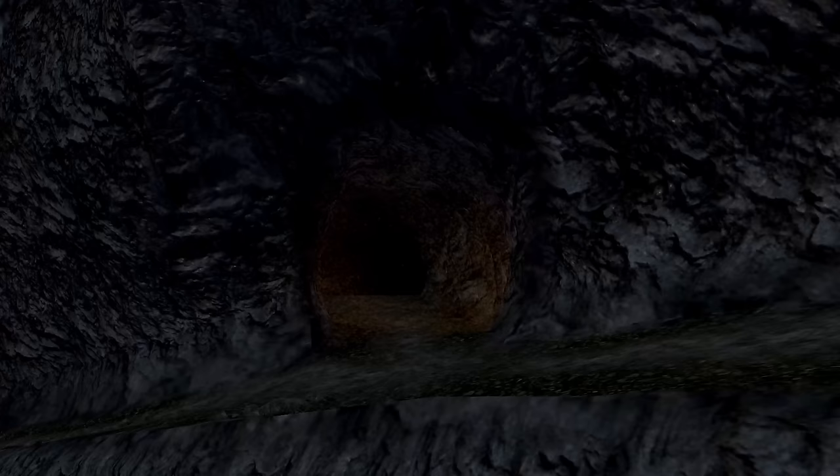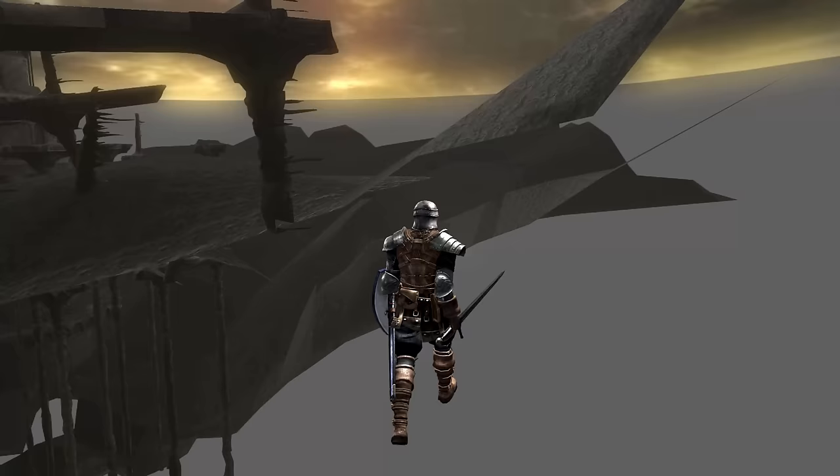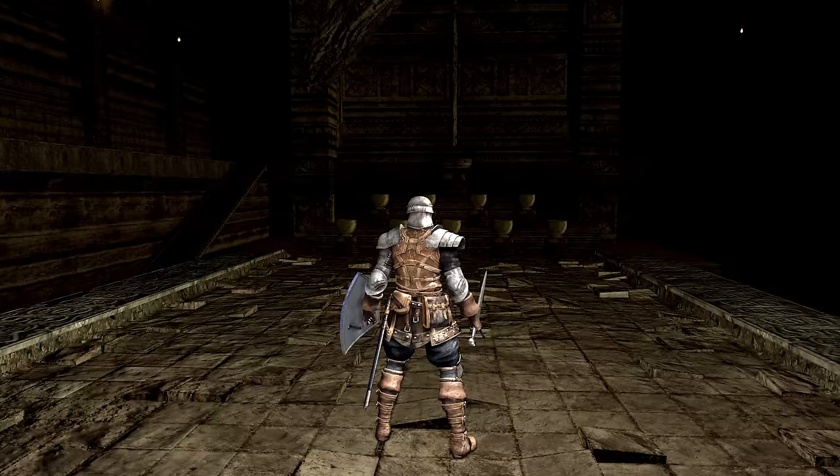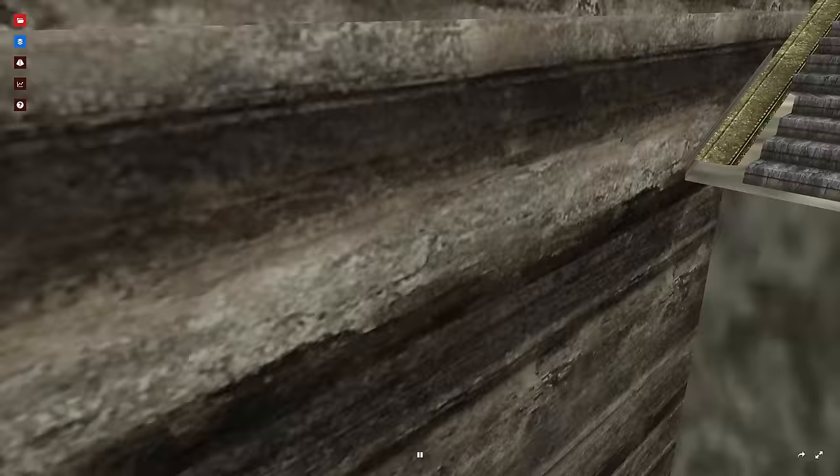A more interesting set of cutscene items are the map pieces that can be found out of bounds in the Kiln. When you place the Lord Vessel, you can see the yellow fog gates clear from the Tomb of the Giants, the Duke's Archives, and the Demon Ruins. Instead of loading actual content from different levels, it's using copies of set pieces placed nearby. The game is smart enough to toggle off their rendering — they only render during the cutscene. Using the noclip website instead of messing around in-game allows us to more easily browse the Kiln's map with all pieces turned on.